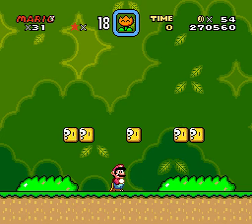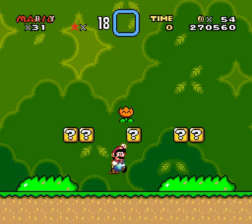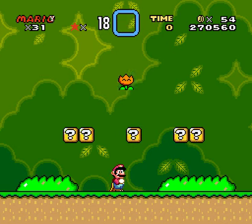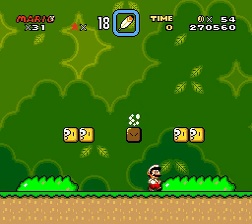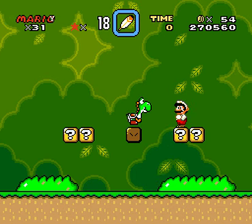But this time, instead of taking damage, I'm going to use the power-up from my item box. At the same time, I collect the power-up and hit the block. It's hard to tell, but there are actually eight Yoshis that came out of that block. You can see because of me mounting them like that.